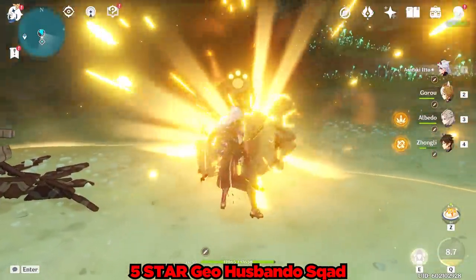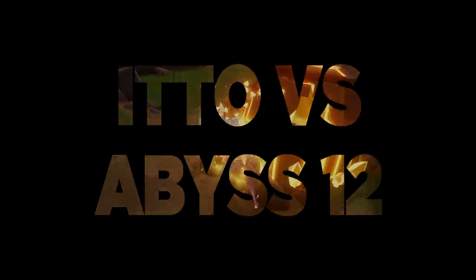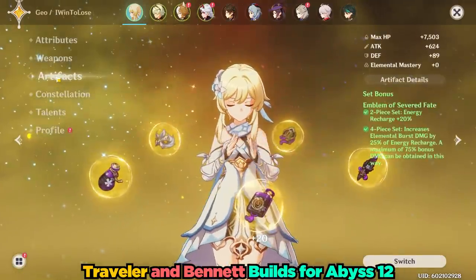Our robot friend is absolutely no match for Arataki Ito's epic Oni hairstyle. So the overworld is all hunky-dory and relatively trivial, but can this Constellation Zero Ito smash his way through Abyss 12?